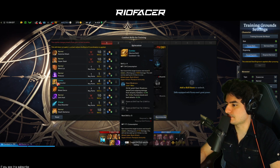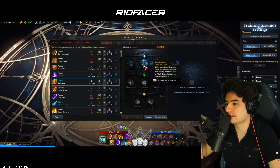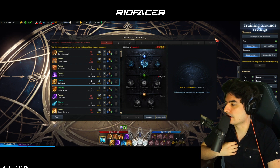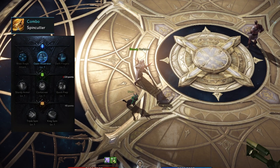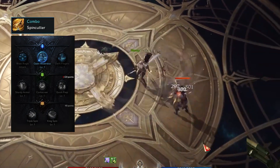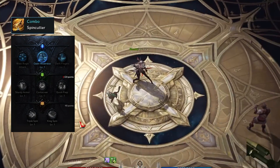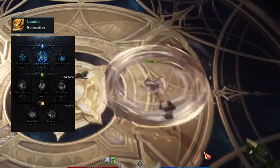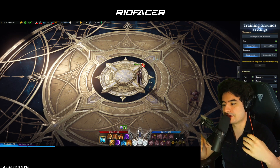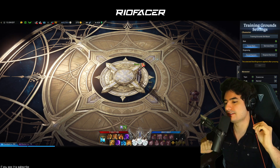Spin Cutter is one of our primary movement abilities. I like Open Weakness to add a debuff; Wide Angle gives a bigger radius, but we're only putting one point into it. Spin Cutter is mostly used to escape — you can change direction on the second cast, going up, down, or fleeing then re-engaging. I use it mostly to dodge abilities or run away when I'm low. Think of this ability as repositioning first, damage second.